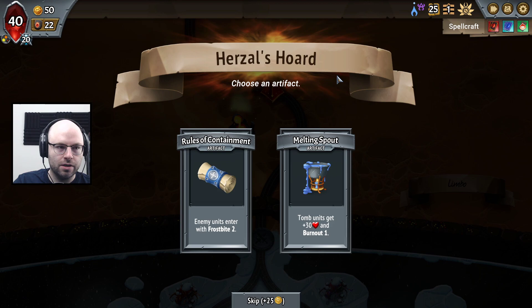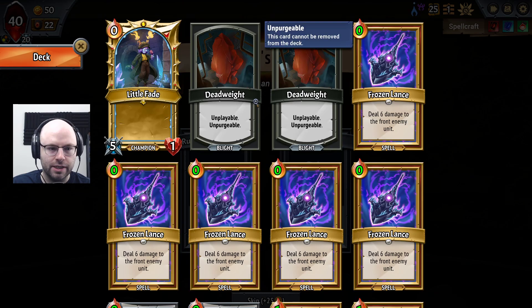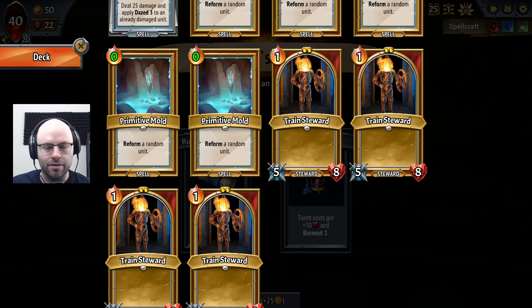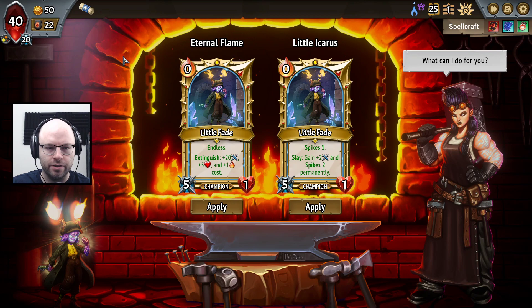A unit I still clearly do not understand how to use at all. Tomb units — I gotta be honest, plus 30 HP, it gets the blood pumping. We don't have any tomb units yet, obviously. Enemy units enter with Frostbite 2. Frostbite 2 is really good at just killing the backline units early without having to worry about it. It will scale badly, but I think early on this is actually pretty good. That was a tough choice, though.